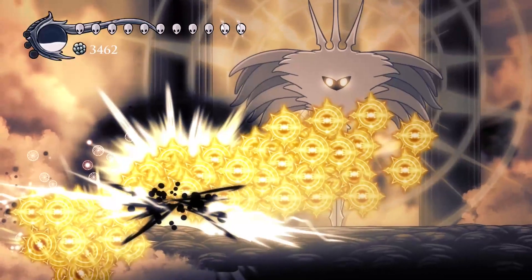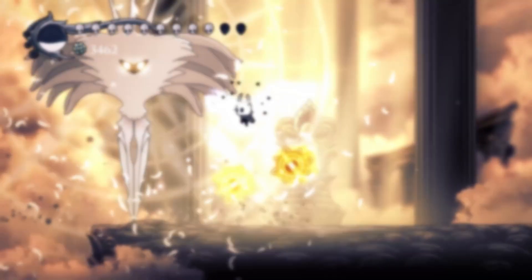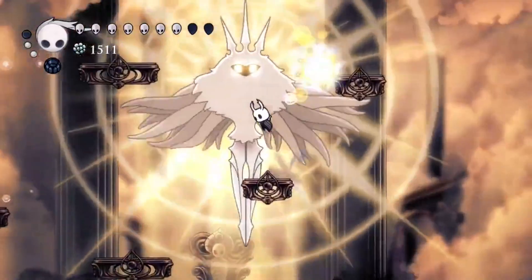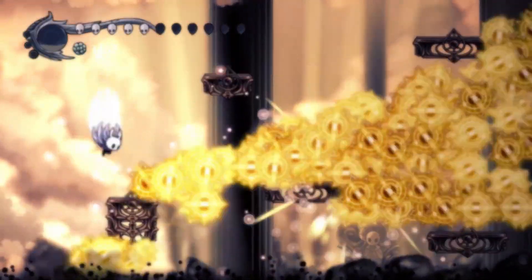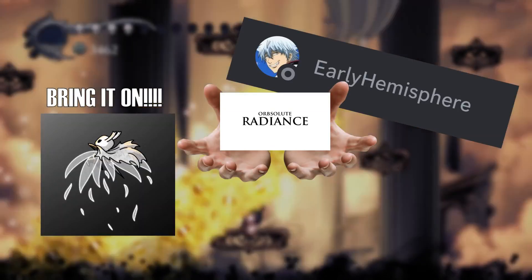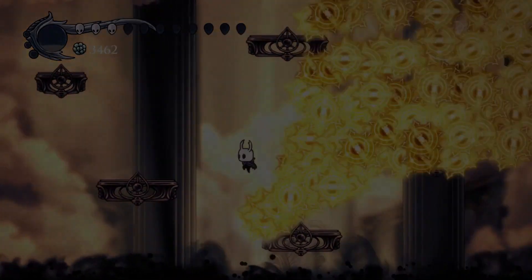Orbsolute Radiance is a modded boss of Any Radiance that is impossible, created by Early Hemisphere. Orbsolute Radiance version Any Radiance has one attack — the orb barrage — but instead of spawning one orb per wave, it spawns every single possible orb. Given to me as a challenge, Early wanted to see how far I could make it into the boss, so for the last few days I've been trying. This is a commentary explaining how I got as far as I did and why I can't go further.